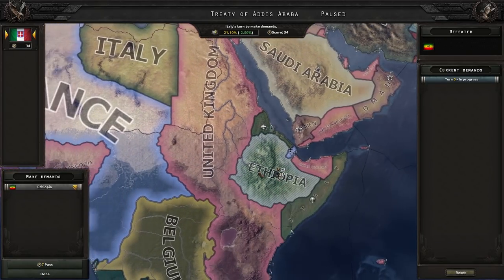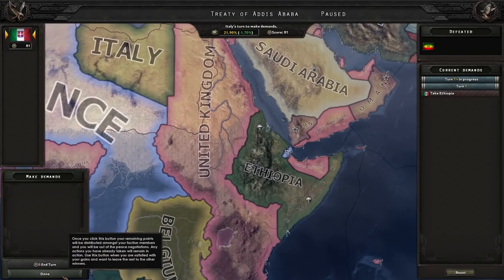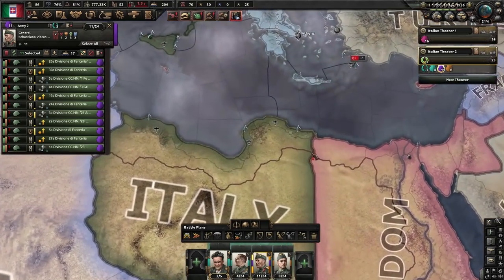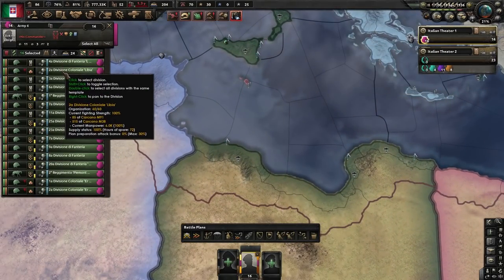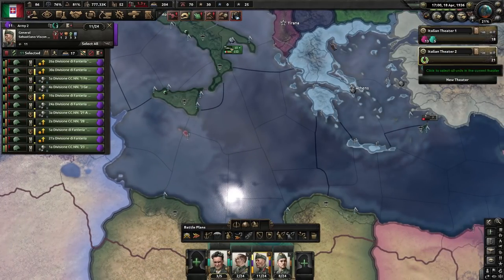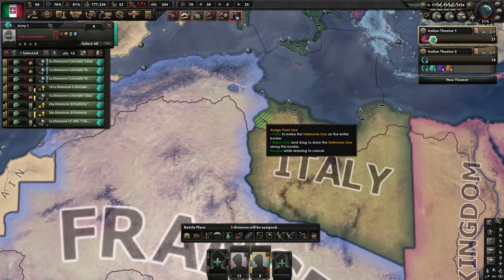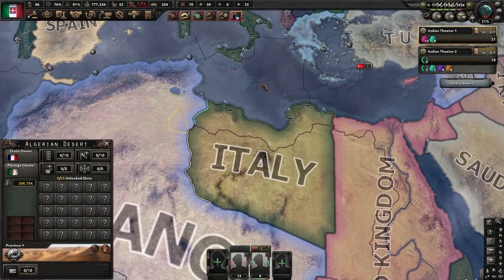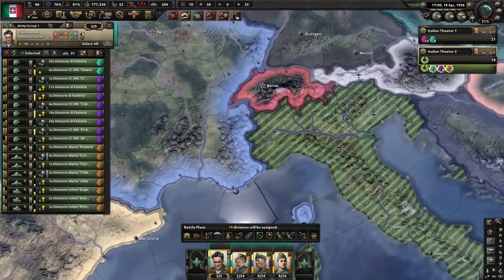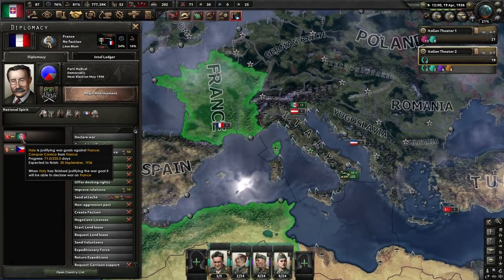Once you've taken out Ethiopia, you need to annex it for the focus or the achievement. Then take your troops out of Africa, leaving a small garrison force. Take about half your infantry and form another unit, and use them to make a front line against France — they shouldn't be in the Allies yet if you have historical focuses on. Make a fallback line inside Italy somewhere near the front, then let the game run until your justification on France finishes.